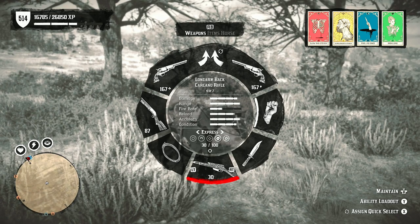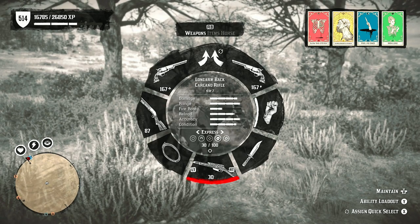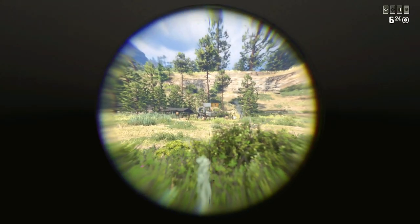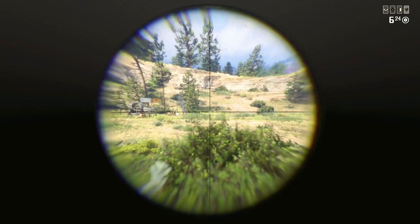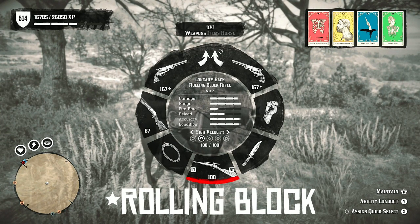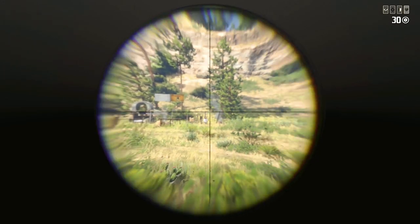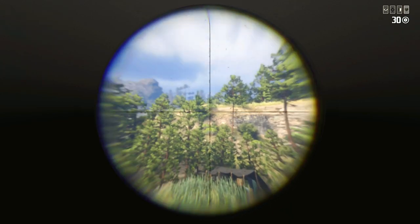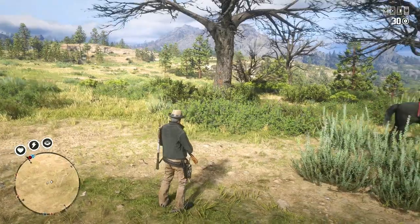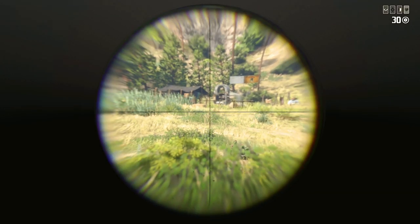Another medium range option is Volcanic Pistols — farther range than Navies but slower fire rate, with more ammo. I personally prefer Navies for their quicker fire rate. For long range, I usually run the Carcano, maybe a Rolling Block. A great tip: on the Rolling Block and Carcano, run the Short Scope — it makes targeting much quicker when moving around. The Long Scope goes on my Bolt Action for true long-distance shooting, but it's slower to scroll.